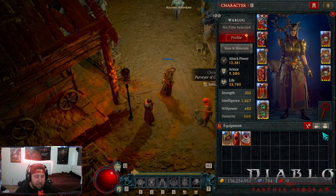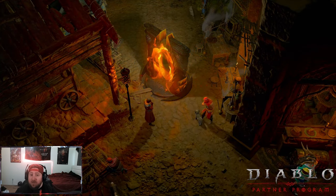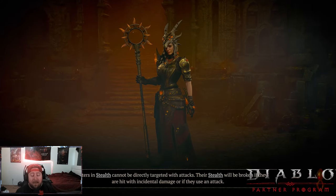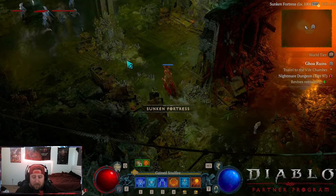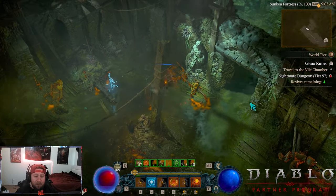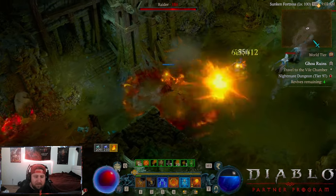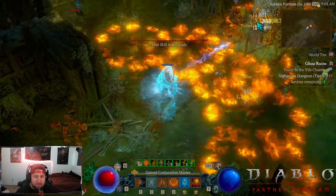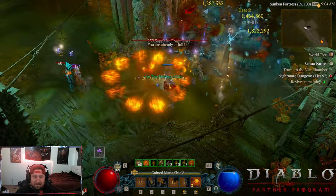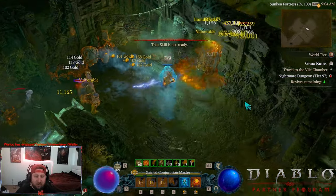That is the build, guys — very very powerful. I'm going to quickly run through a tier 97 to showcase how it actually works. It's very straightforward — I've been able to do all content, clear all bosses, clear up to T100 nightmare dungeons, and cleared T6 in the Infernal Horde with this build. You just pop all your stuff and blast. Remember, you get more mana and more damage the more bounces you get, so shoot at a distance with your mouse to get those big bounces across the board. The build just deletes everything.